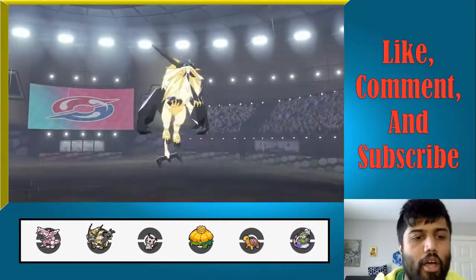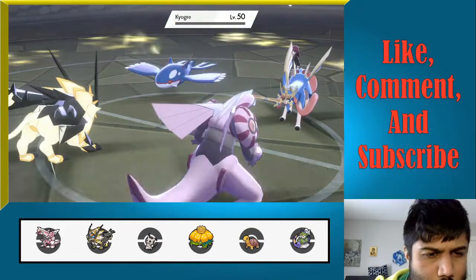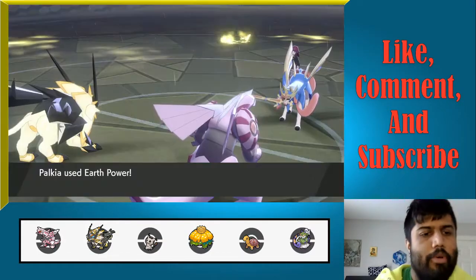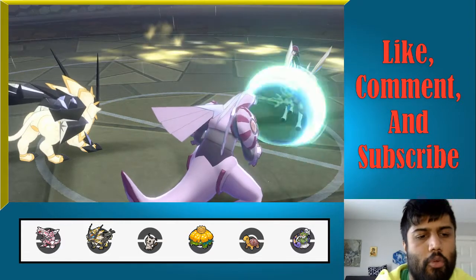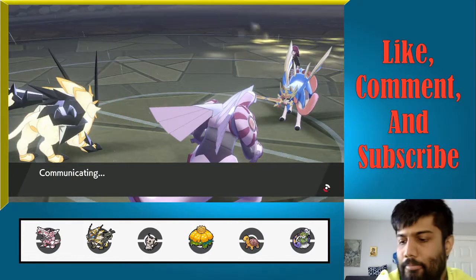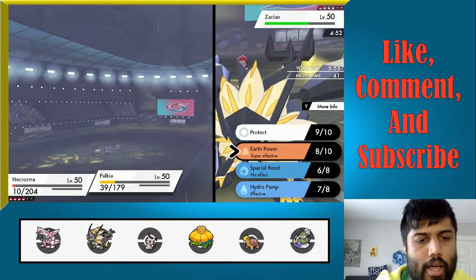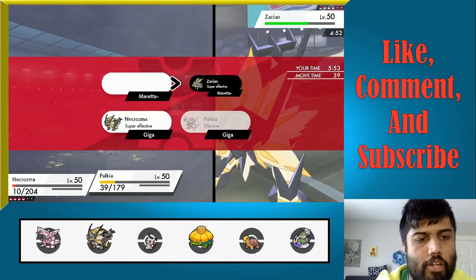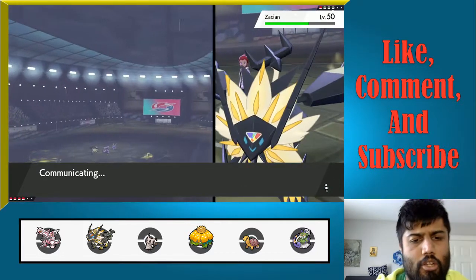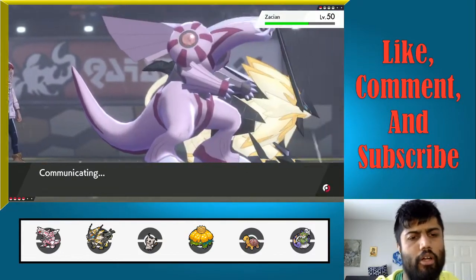Kyogre goes down — so at this point, we should be able to just fire off big damage. We can go for another Trick Room as well as an Earth Power onto Zacian. If you KO me, then I get to bring out Torkoal — Torkoal can just handle it from there. Venusaur has a Focus Sash, so overall a really good spot. Definitely a very tricky set — I think luck played a little bit of a role. Necrozma would have gone down last turn, but we still have Torkoal and Venusaur, so still in a good position.